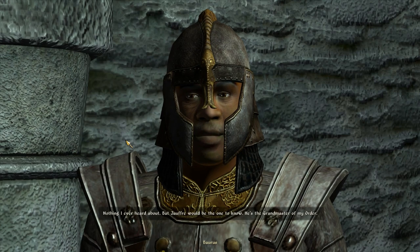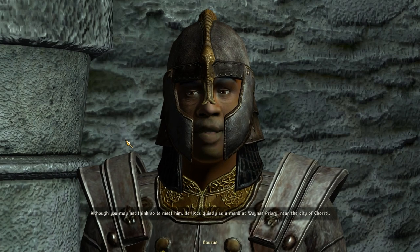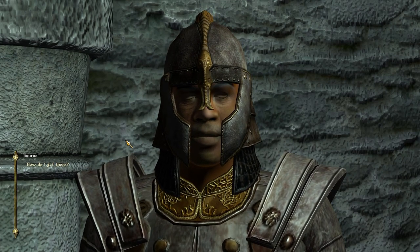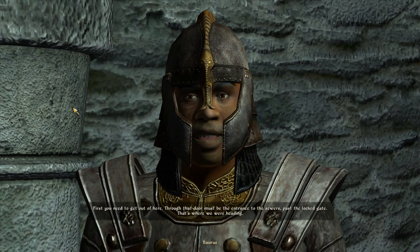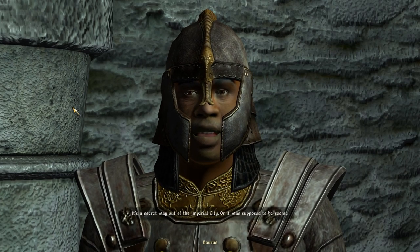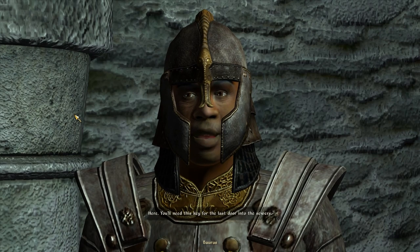He's the Grand Master of my order. Although you may not think so to meet him — he lives quietly as a monk at Weynon Priory, near the city of Chorrol. I've heard of it. How do I get there from here? First, you need to get out of here. Through that door must be the entrance to the sewers, past the locked gate. That's where we were heading. It's a secret way out of the Imperial City. Or it was supposed to be secret. Here, you'll need this key for the last door into the sewers.